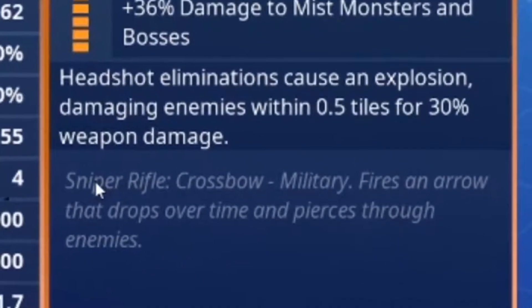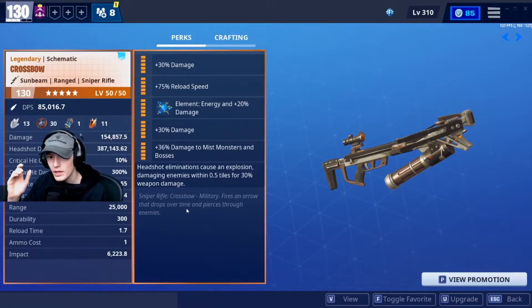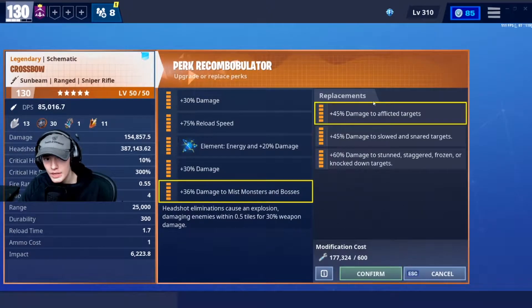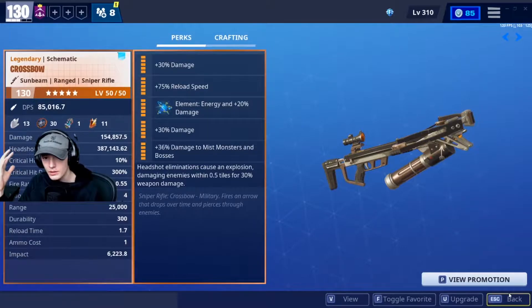The crossbow is a sniper rifle in the military set that fires an arrow that drops over time and pierces through enemies. If you have the heartbreaker, I would recommend changing the last perk to a damage perk — you can't do that on the crossbow, but it's basically the same damage with barely any difference.